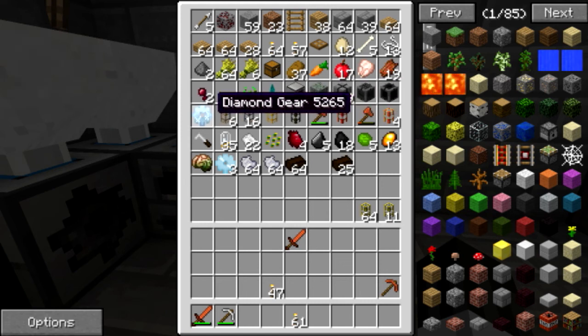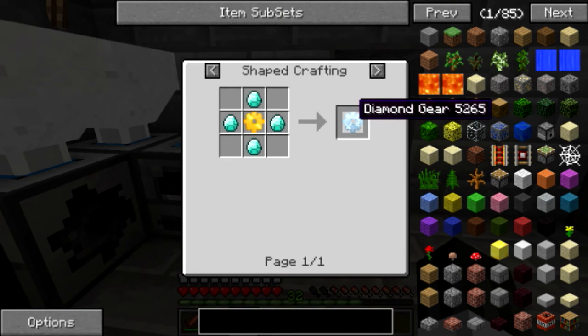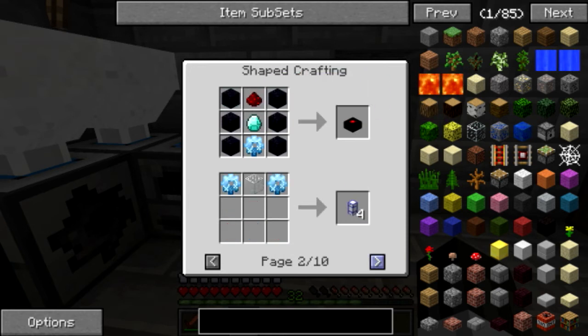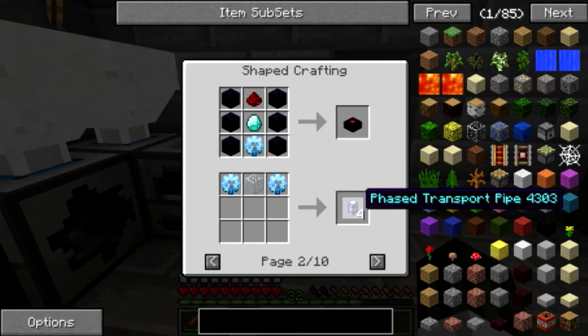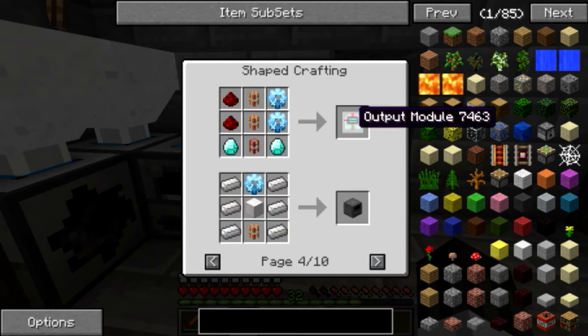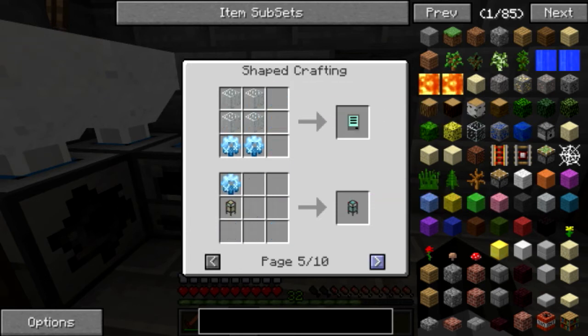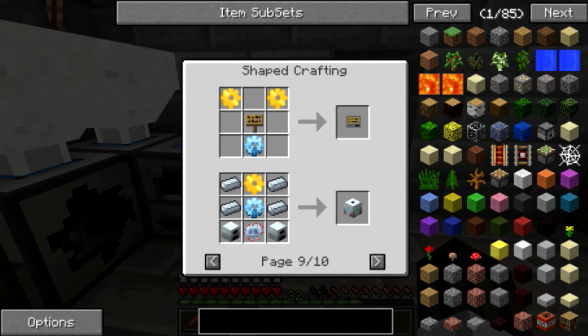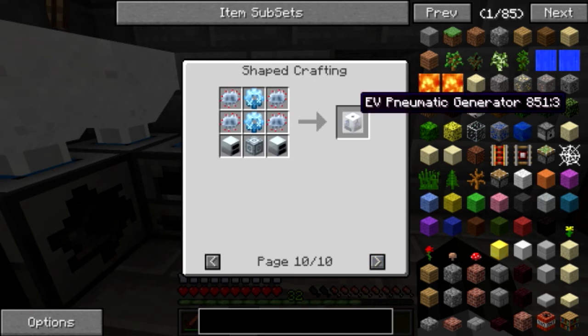Is there anything I can make? I do have a diamond gear — let's see if there's anything fun we can make with this. We can make a quarry, an assembly table, phase transport pipes, builder, architect table, output module, arc furnace, remote order provider, logistic pipes. Oh, this stuff is fun, but that's expensive.